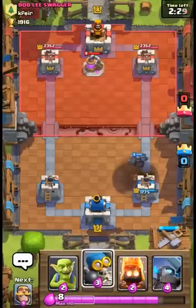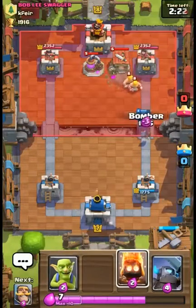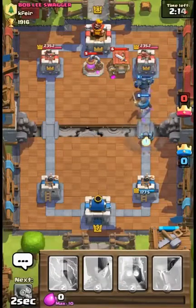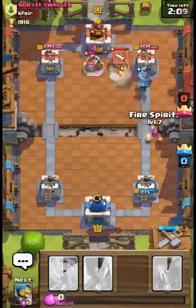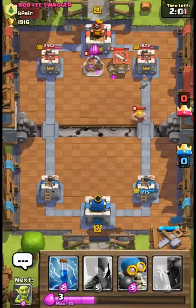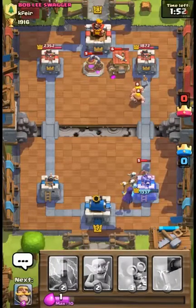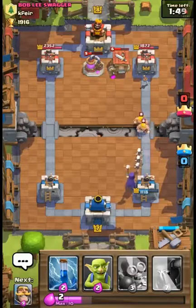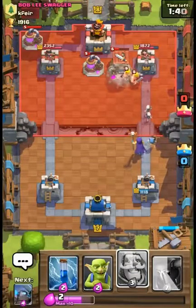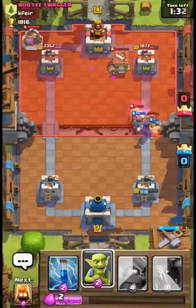He throws a rocket that does decent damage on my P.E.K.K.A. That was a perfect spot for the Bomber. I still have the Mini P.E.K.K.A. going in there — boom, boom — and some Fire Spirits. That was pretty good for me. I don't really like the spawner though. I think I need to get a Fireball or something in this deck to really improve it. The Knight will be my tank. The Bomber seems to be doing really well as long as it doesn't get shot — and it did. That hurt me really bad.